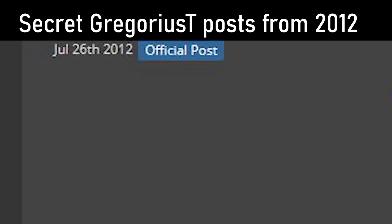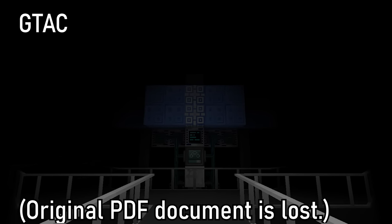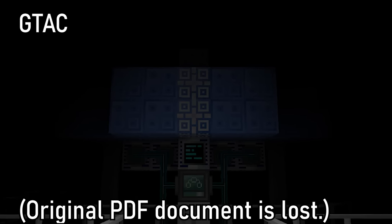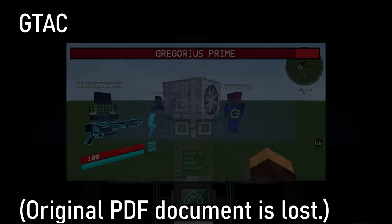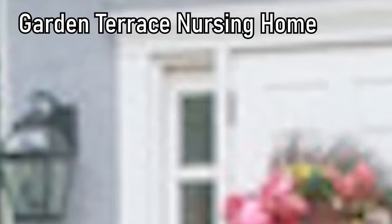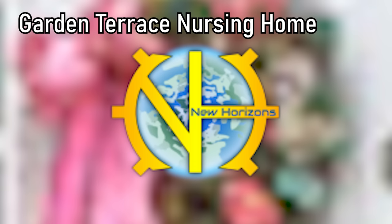There have been multiple posts about a Gregorius Technetissis and a Gregtech Intergalactical even before the Minecraft mod started. GTA C was a proposed idea for the addition of realistic alternating current in Gregtech, accompanied by a 15-page paper by Zalgo. However, this was way too hard to implement, so it has never even been considered. Garden Terrace Nursing Home is a private, 30-bed skilled nursing facility that specializes in long-term care for individuals with cognitive and/or physical limitations.